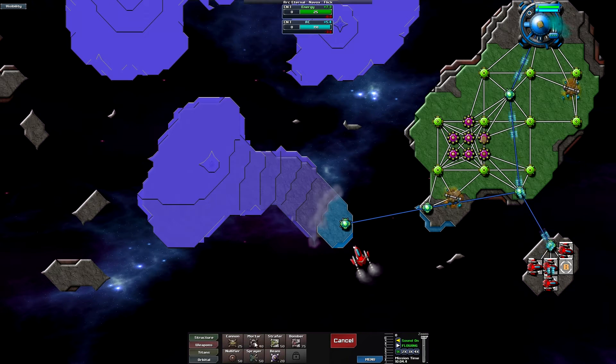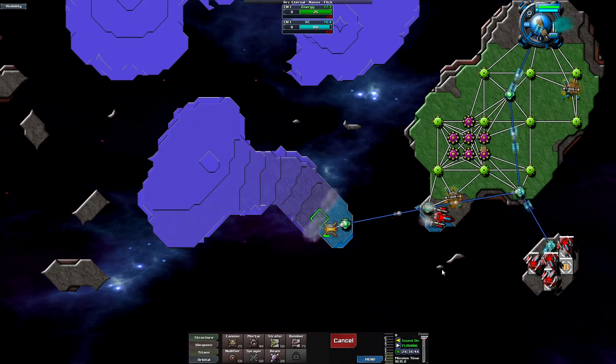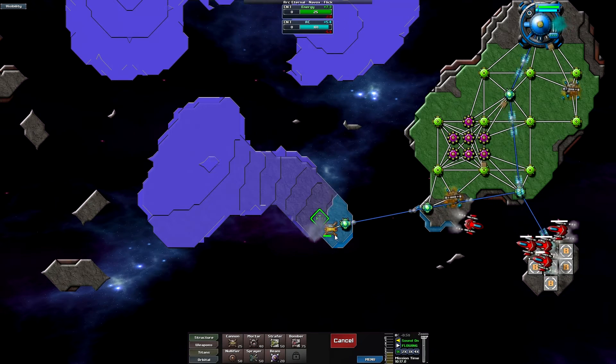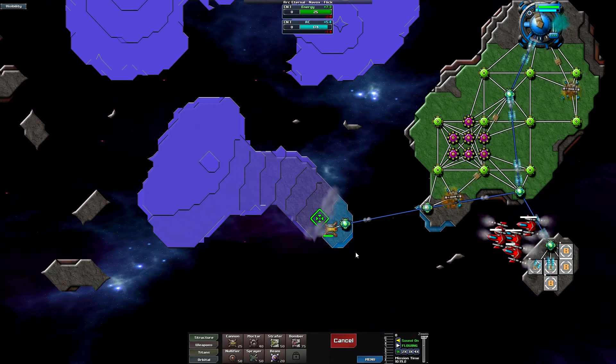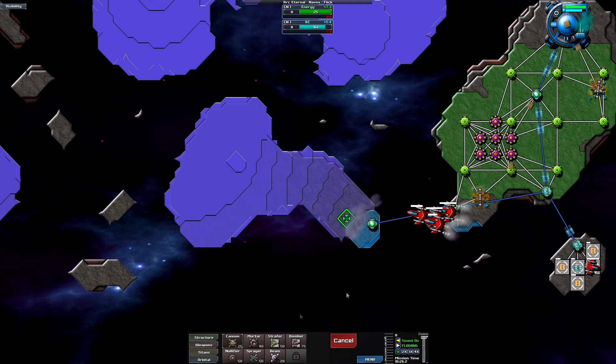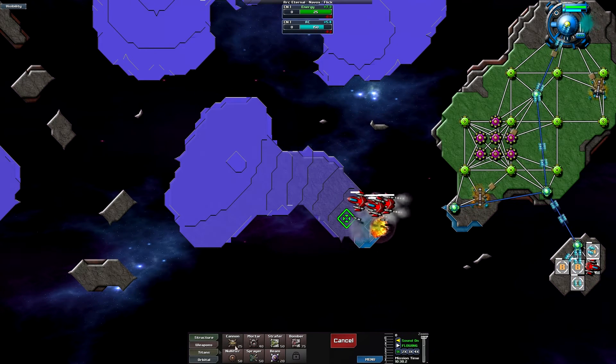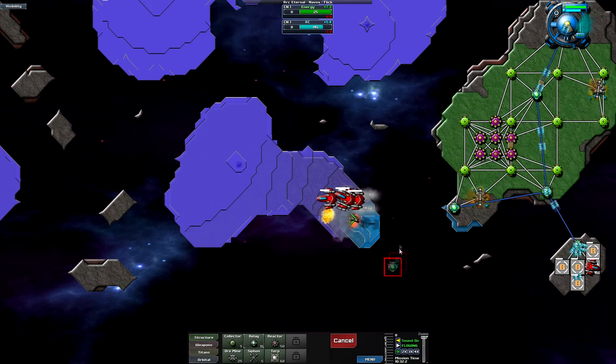Let's go back to 1x speed and build a cannon quickly — but it's going to be very close. The creeper touched my cannon and that area, which I'm not happy about. I also really wish I could zoom in more; you can zoom out incredibly far but the zoom-in limit is frustrating.